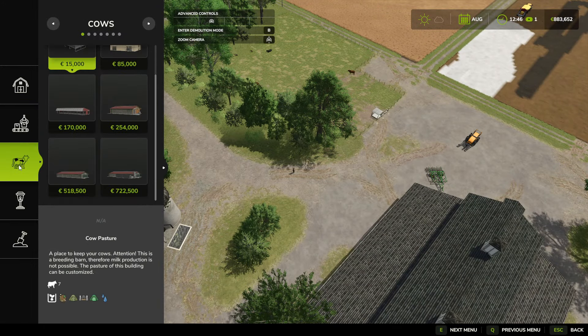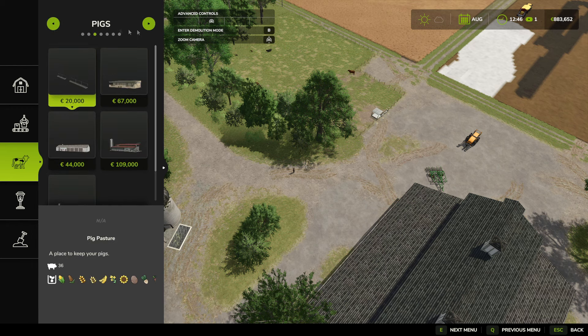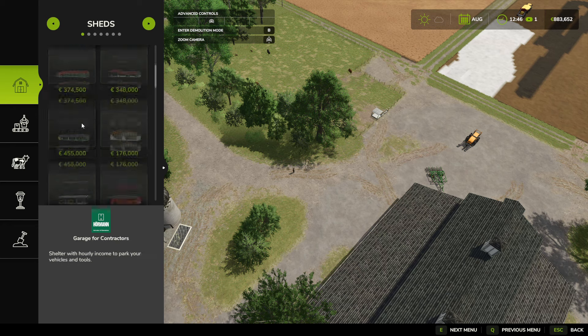Alright, so you got factories, you got animals — this is all the animal buildings. If you scroll over, you can see which animal it's for. We got fences, terrain sculpting tools, and the sheds.